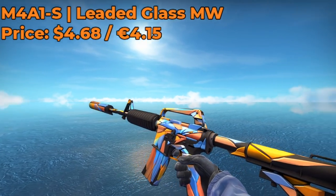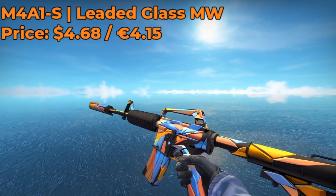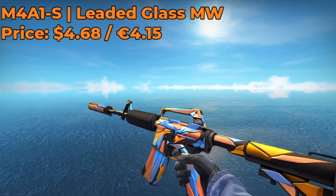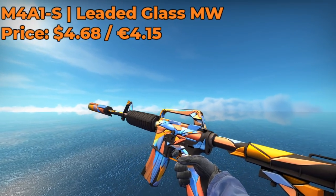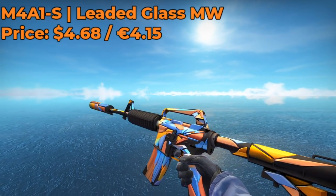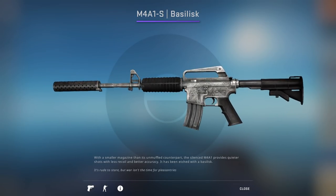For the M4A1-S, I recommend going with the Leaded Glass Minimal Wear, which costs around $4.68. You can also experiment with the Field Tested or Well-Worn versions, which will probably be cheaper, but they will not be as bright — so keep that in mind. I like the brightness of this skin and I think it really makes it pop. However, if you're not into the Leaded Glass, you can always opt for a Bacillus, and that'll probably do you just as well.